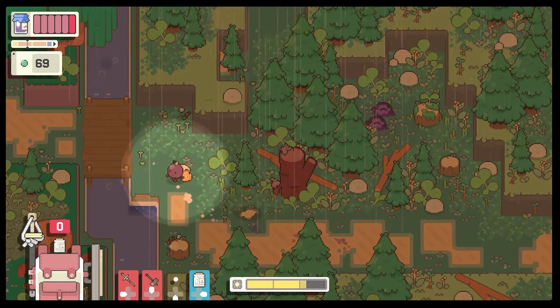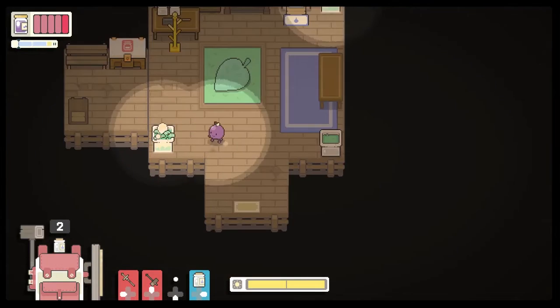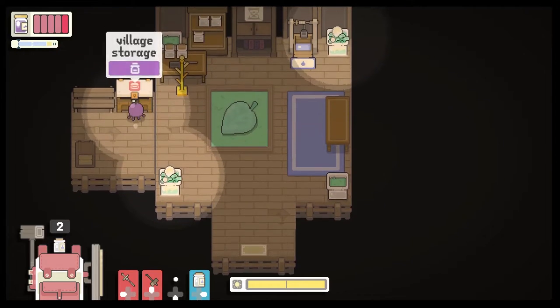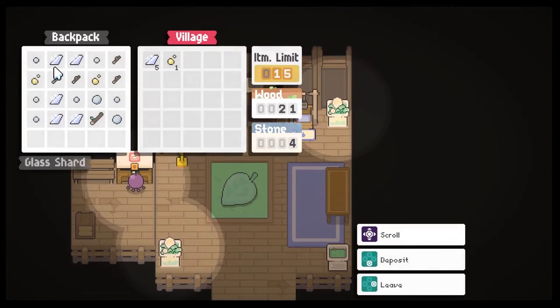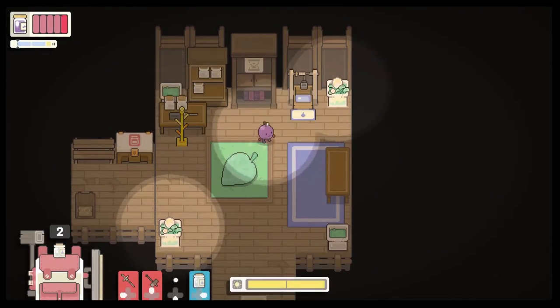You can also buy backpacks and hats to customize Concord in the cutest ways possible. You have a house in which you can rest to save your game and progress to the next day, a village donation box, a wardrobe, and a few more things in every village.